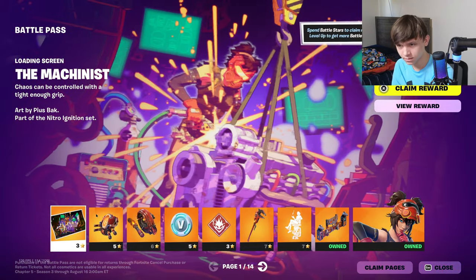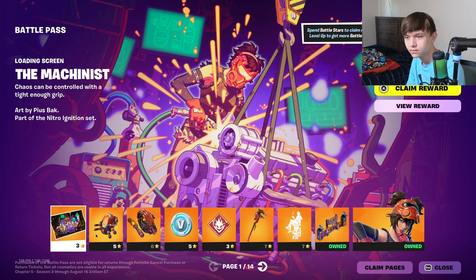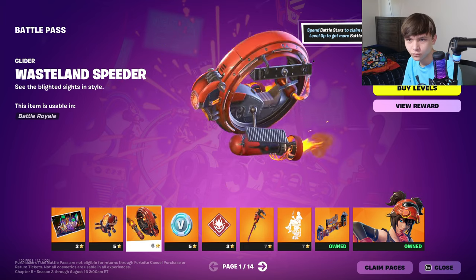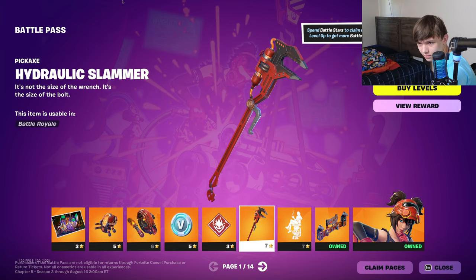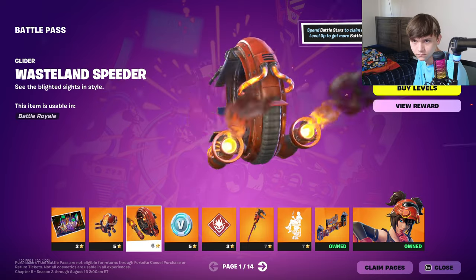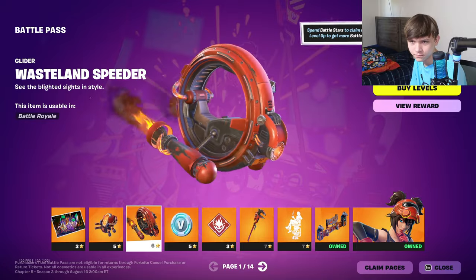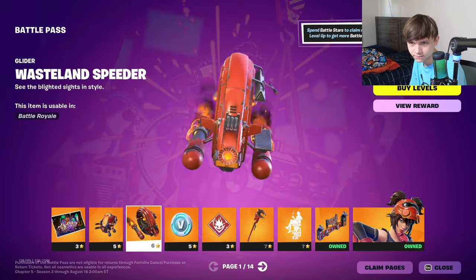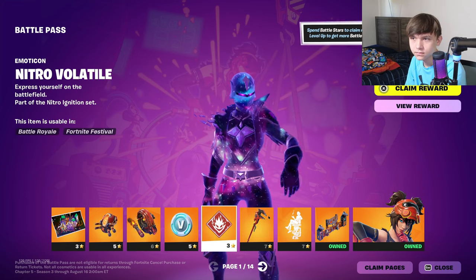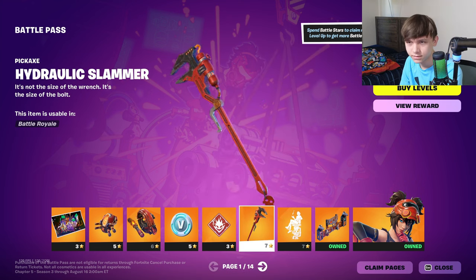Let's get into it. First up we got a loading screen, ignition pack, the wastelander speeder — I think that's going to be rideable, it's only got one foot pedal on it. Then V-Bucks, nitro volatile, hydraulic slammer.